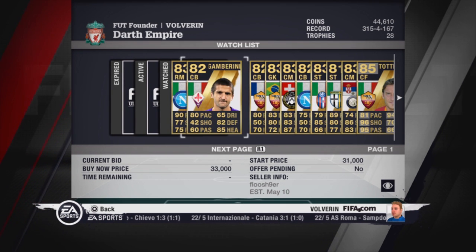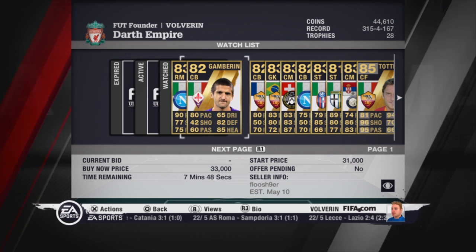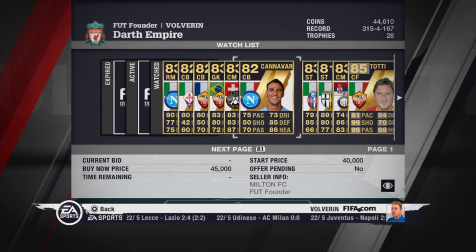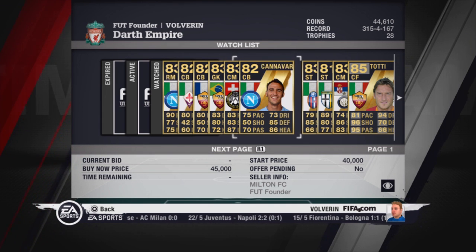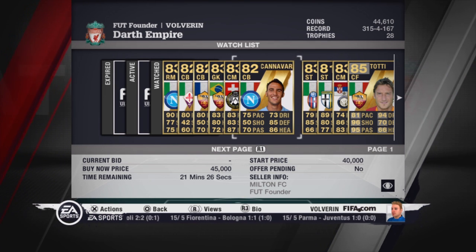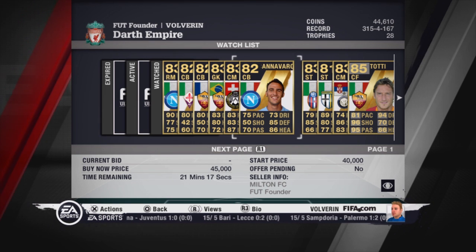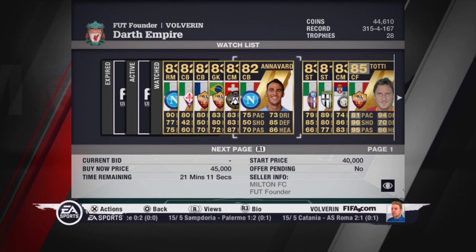Gamberini has one less defending and one less heading than Maxis, but he has 80 pace which is very good for a defender. In the center we must have a pretty strong defender, which is Kanawara — second in-form, second in-form team of the EA version. He is going around 10,000 coins on Xbox 360 and around 40,000 coins on PS3 because he was released when PlayStation Network was down. He has 75 pace, 73 dribbling, 70 passing, 85 defending, and 86 heading — very good.